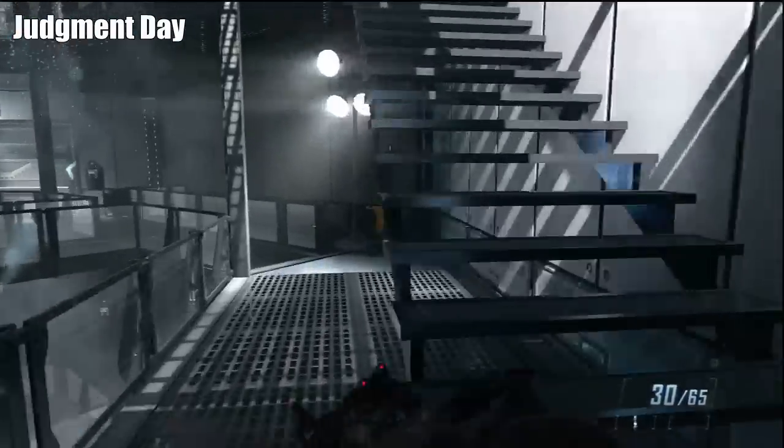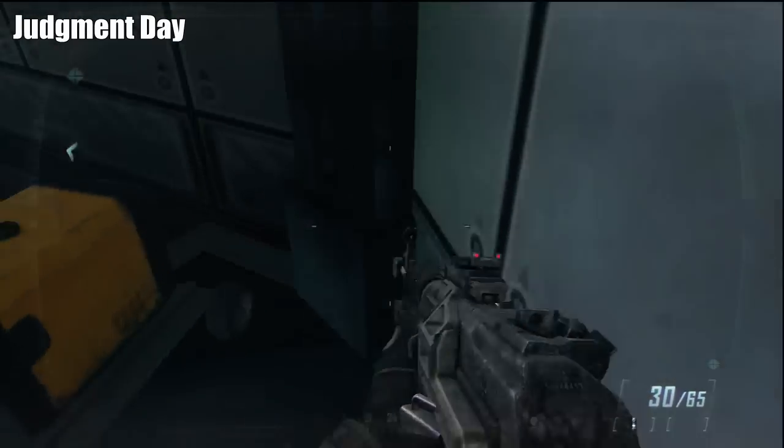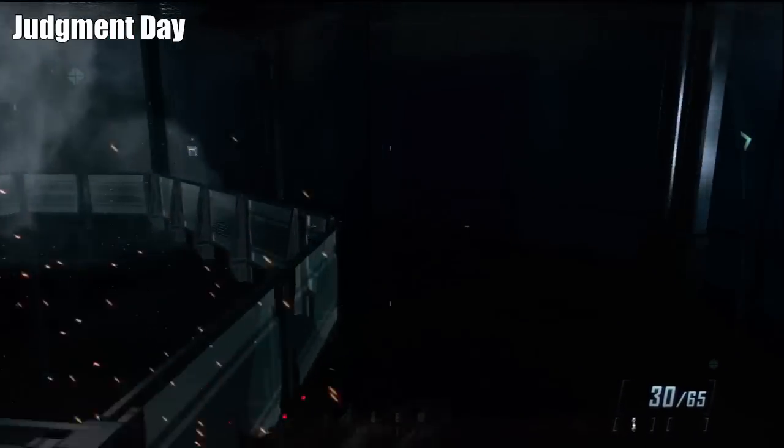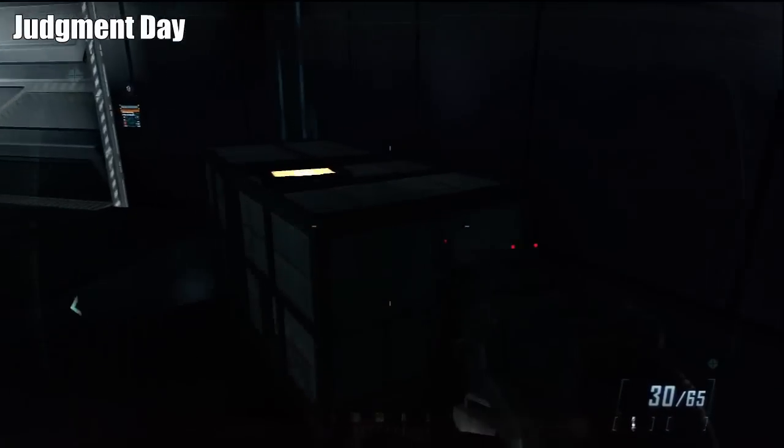And now finding the last intel — we're going to get to our circular room here, and if we get by this generator thing, we can go downstairs and go all the way around to the other side of the room, and on a desk we're going to find our last piece of intel for our achievement.